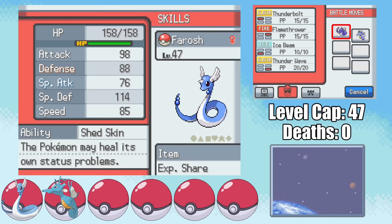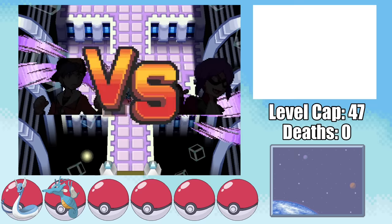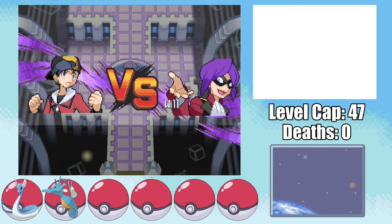With only two Pokemon and one that's not even fully evolved, this is gonna be incredibly tough. First, we've got Pharos the Dragonair with Thunderbolt, Flamethrower, Ice Beam, and Thunder Wave. And finally, Nadra the Kingdra with Surf, Draco Meteor, Agility, and Ice Beam. It's not much of a team preview, but it's all we've got.